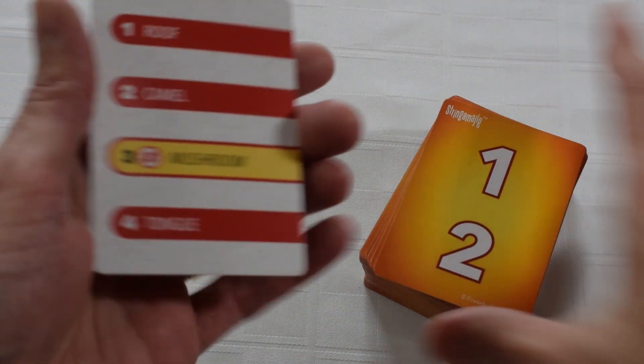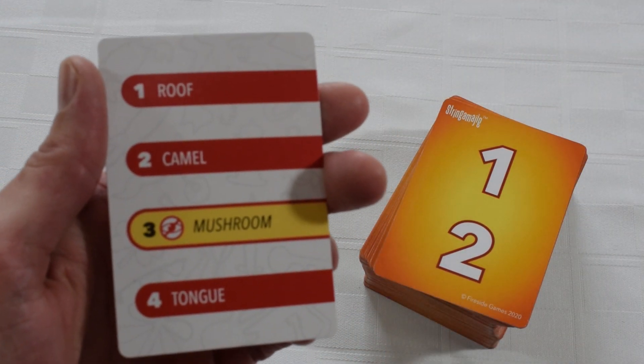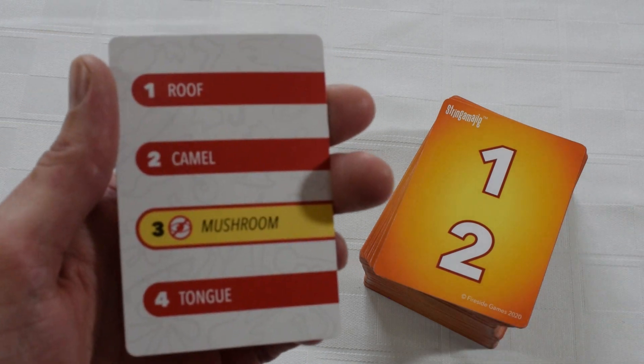Draw the top card and flip it over. You'll see four objects on the card, but your choice of what to draw is actually determined by the numbers currently showing on the back of the deck.